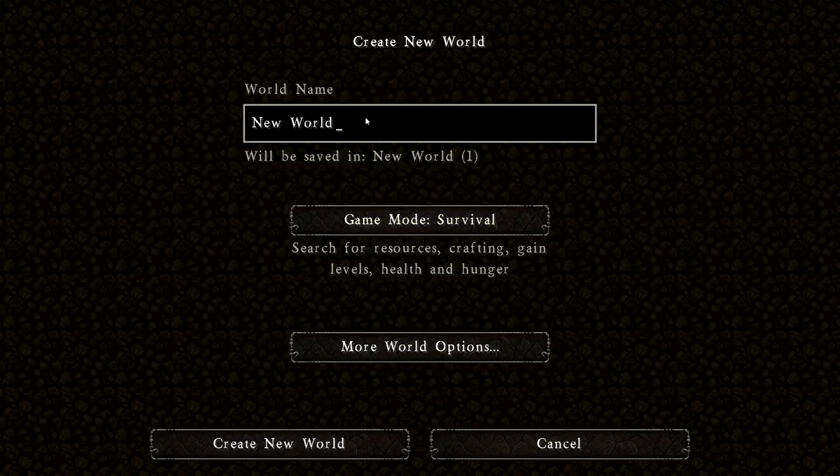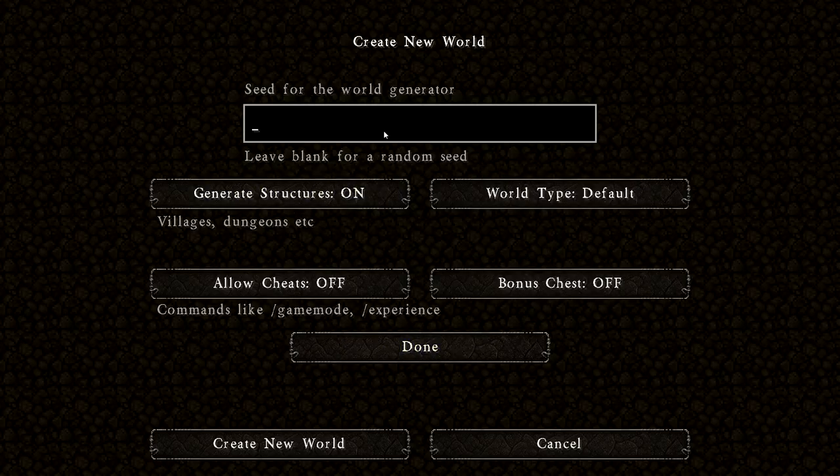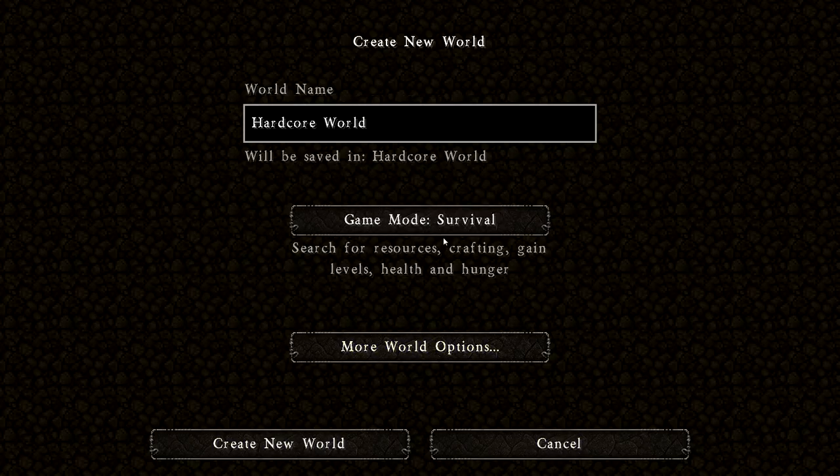We're going to create a new world. I'm using 'Originality' as the seed. Hardcore mode is the same as survival but locked on the hardest difficulty - I get one crack at it. I like this approach because it has a defined life. Whenever I die, that's it. So let's dive in.